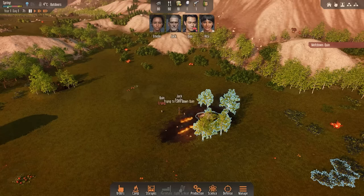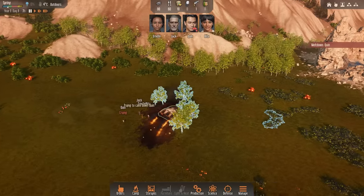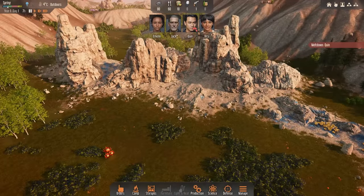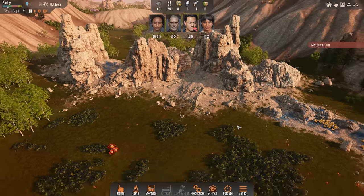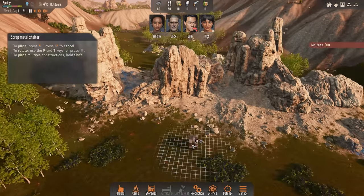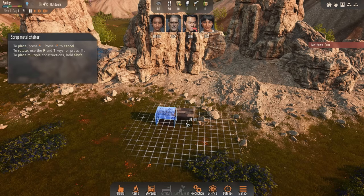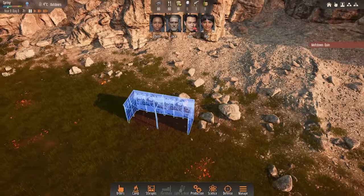Now we need to figure out where we want to place down some shelters. We can get attacked in this game. At some point, the local wildlife might take a bit of an interest in us, and that could become a bit dangerous. Might make sense to try setting up along some of these rocks — this might be a good natural place for us to defend. So let's go ahead and click on camp and we're going to be building out some scrap metal shelters. They've got three walls and a roof, but they do provide some needed sleeping spots and a roof over our head.